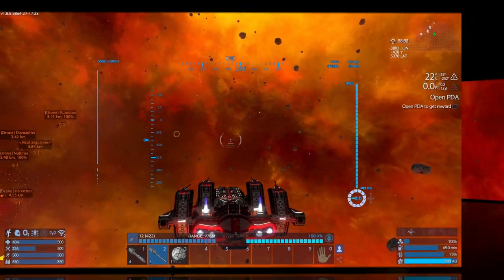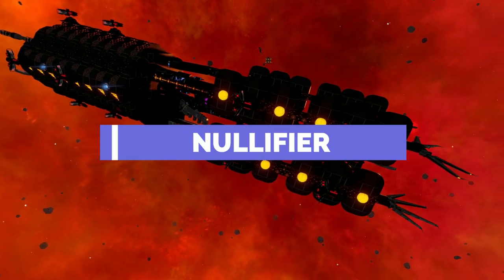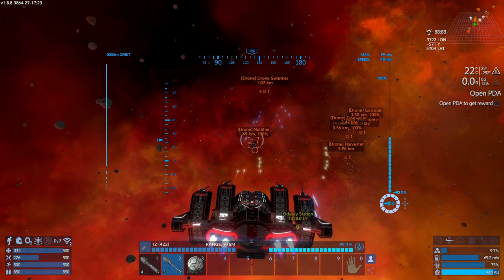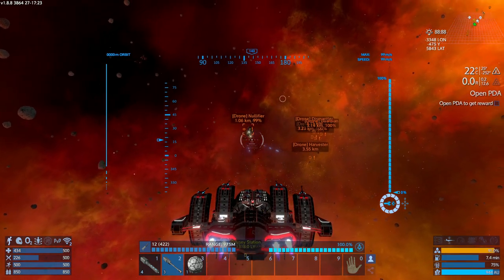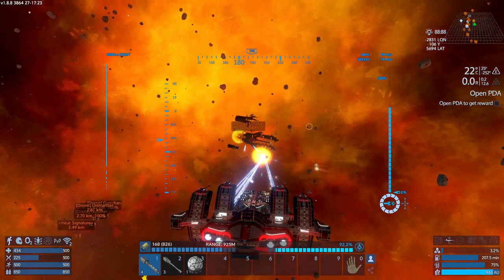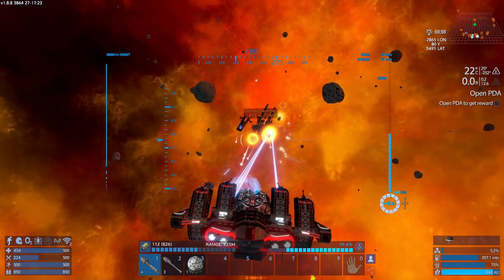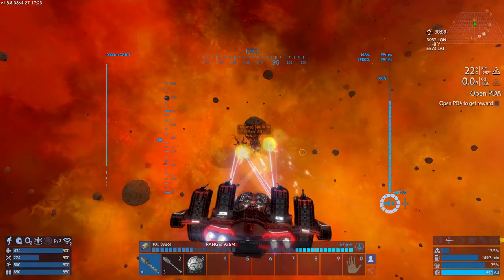Now up to the shielded ships — the first one is the Nullifier. Sometimes you'll be able to spot many Nullifiers at the same time, two or three, up to five. These guys are shielded and extremely deadly, so make sure to take down their shields quite efficiently. There are two different types: one that has three ships accompanying it, and one that is solo.